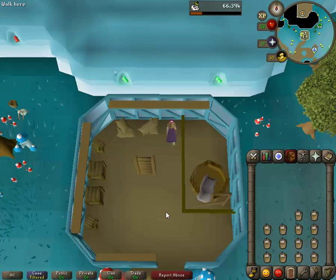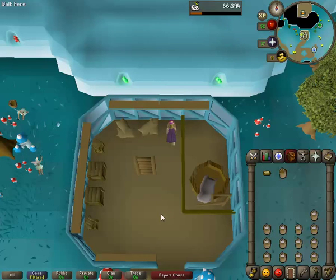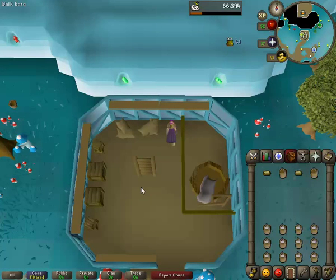I think also in Yanille in the cooking area, by the hops area, that's a pretty good place. But from what I hear, this is the fastest, closest to the bank. So if you've already pre-bought your milk, just go back and forth — that's all you've got to do. And when you're done, you can use all your buckets to get milk again down here too. It's not that far.